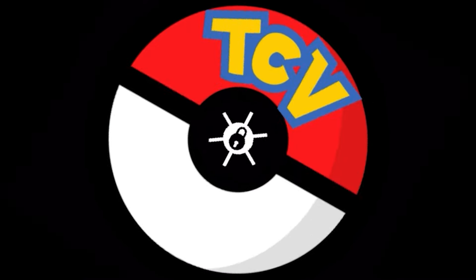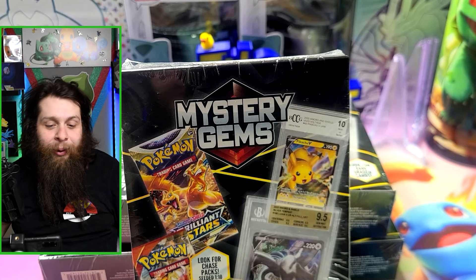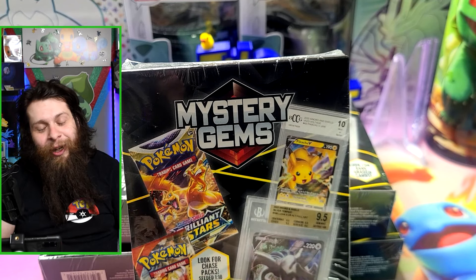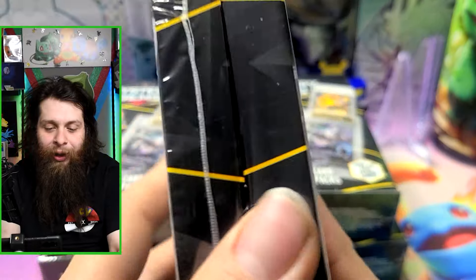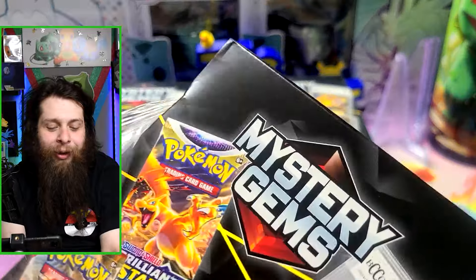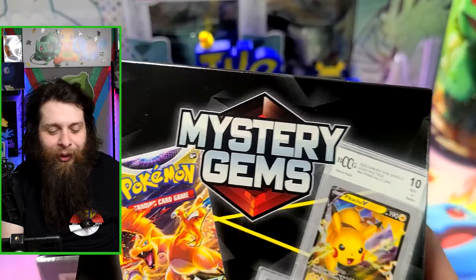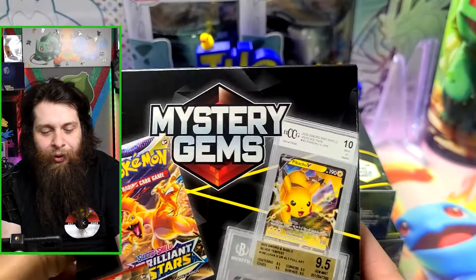Hello guys, welcome back to the channel. Today Nate is opening something he was super excited for, but Cody dampened that excitement. These are Mystery Gems found at Walmart. The excitement came from seeing what appeared to be graded cards, but Cody clarified they're more like internal grades — not officially graded cards — which was a bit of a letdown.